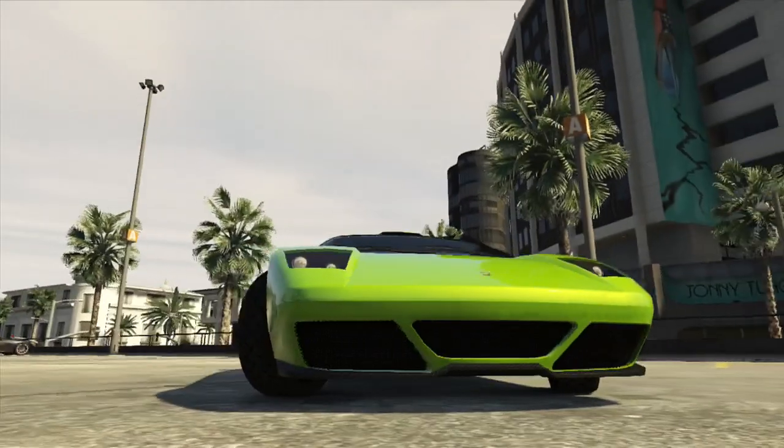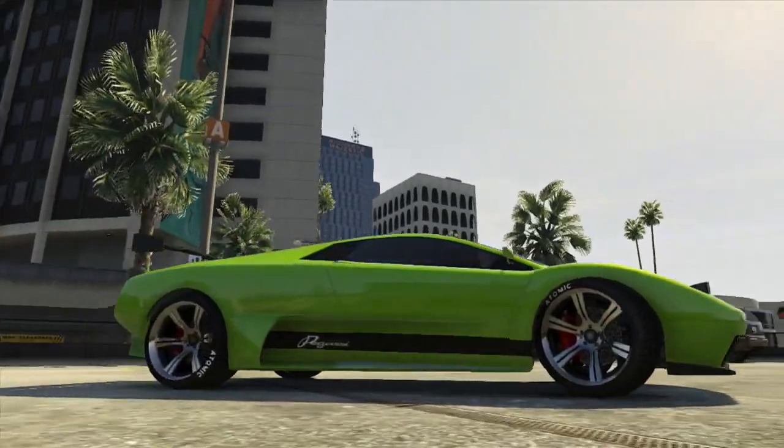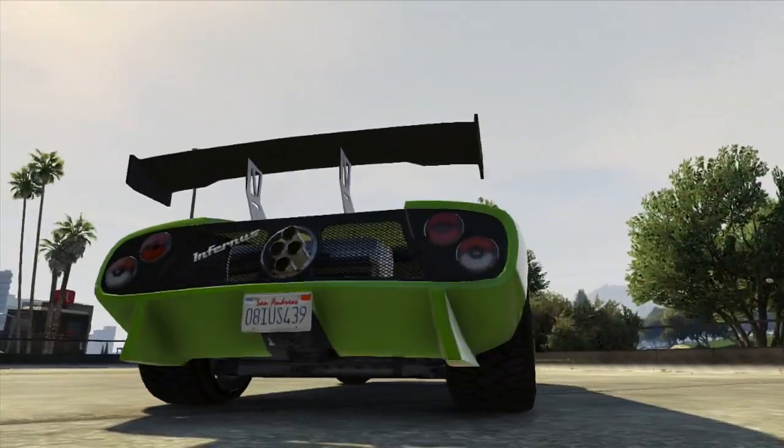In game, the car that most closely represents the LP670 is the Infernus by Pegasi. This car can be found in the Super category and like all other cars in the category it's very fast and it handles quite well.